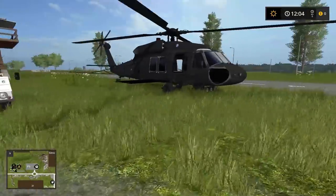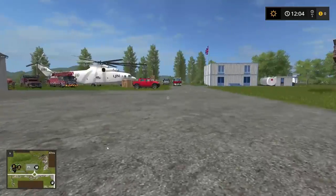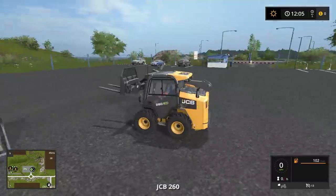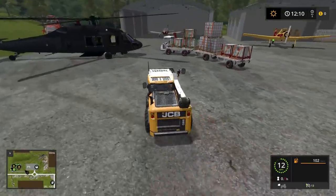So pull out the heli, just kind of wheel it out, and then we'll start unloading. I should probably go get a JCB. We probably should have drove one over. Didn't think about that one. I will be doing that right now. All right Garrett, I just arrived. Is the helicopter all warmed up? Are we ready? It is. Perfect.